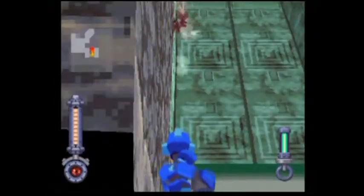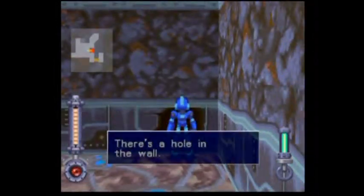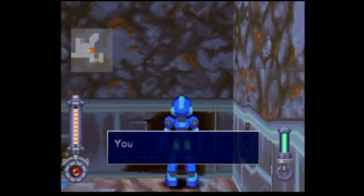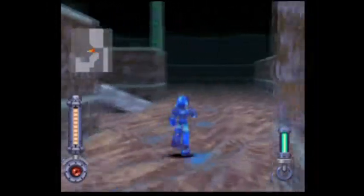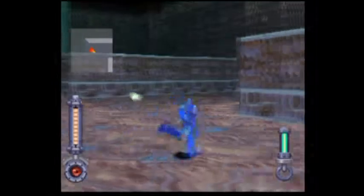They look like — hey look, there's a hole in the wall. I gotta destroy the enemies first or I'm gonna get hit, because believe it or not — you're invulnerable when there's text boxes. No, you're not. You actually can get hit — so this is actually different from every single RPG. Yeah, you can actually get hit. That's the scary part when getting stuck.